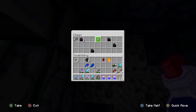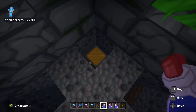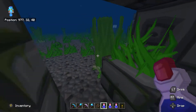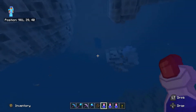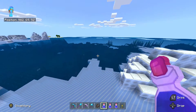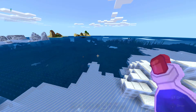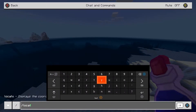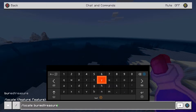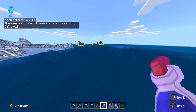Now that you've been in creative mode and know exactly where this is, you should make a note to yourself. Within those should have a buried treasure map. If you don't find one throughout this entire thing, that's alright — you're still in the ocean. So go to forward slash locate buried treasure and it will tell you where the nearest one is.